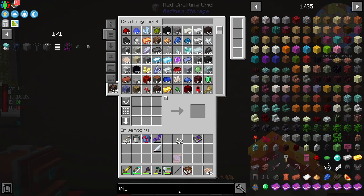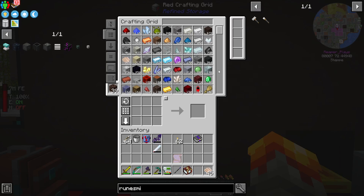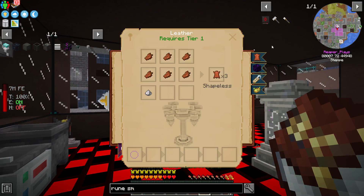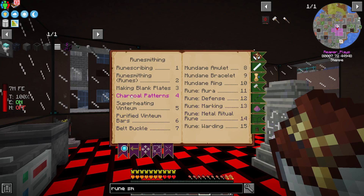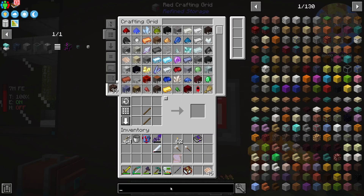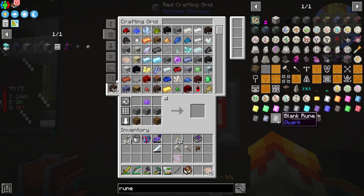So let's make us a Runesmithing set. What's it called? Runesmithing table. I need to make — oh, I can make more Chalk. I'm going to do that.